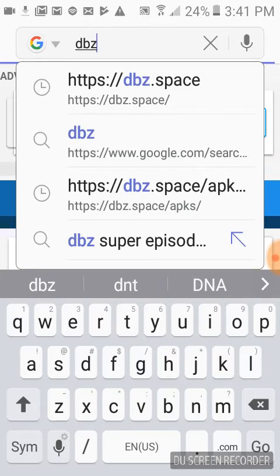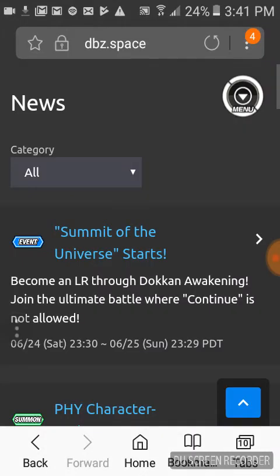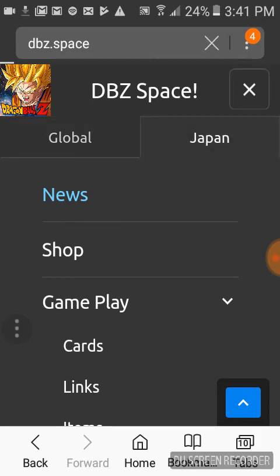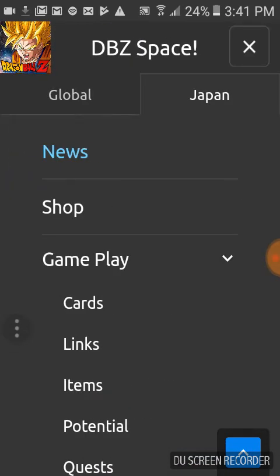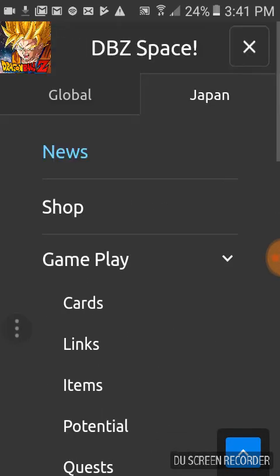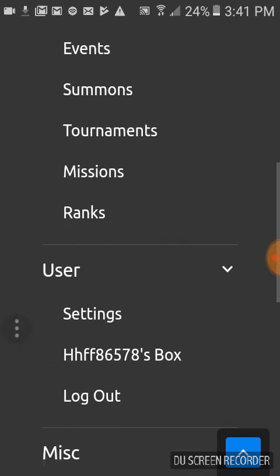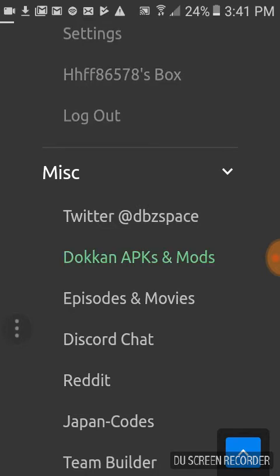So again, you go to 'DBZ mods' in your browser. Once you get in, you hit the menu because they don't take you to the mods right away. If you're on Global or Japan, you press accordingly — if I'm on Japan I press Japan, if you're on Global you press Global. Then to see the mods, you go all the way to MISC, then 'Dokkan APKs and Mods,' and press it.